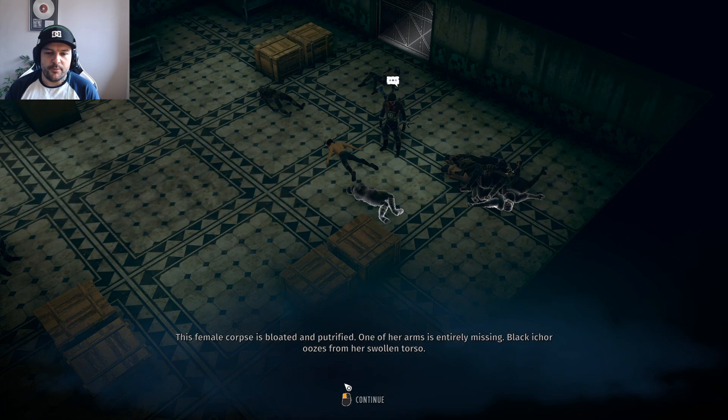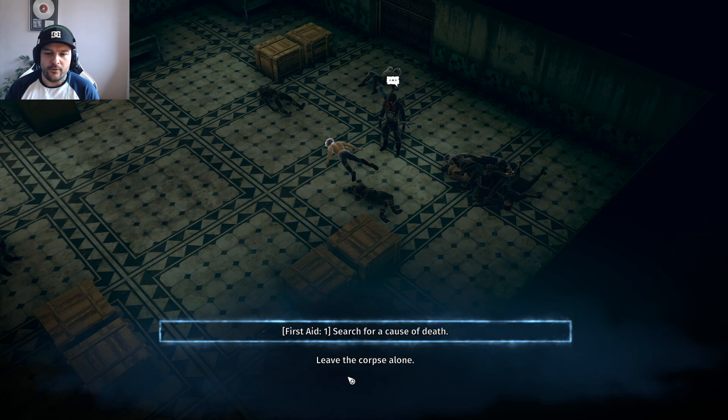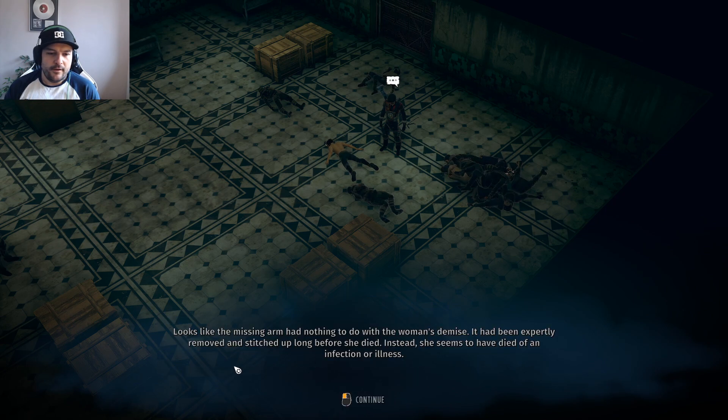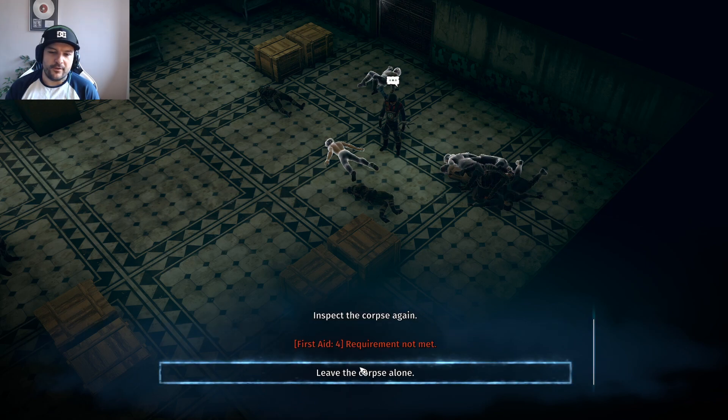This female corpse has bloated and putrefied and one of her arms is entirely missing. Black ichor oozes from the swollen torso. Looks like the missing arm had nothing to do with the woman's demise though - it had been expertly removed and stitched up long before she died. Instead she seemed to have died from infection or illness. You notice the same scarring on her ankles and wrists as the other corpses. Looks like these people have been trafficked by slavers. Yeah, I thought so.